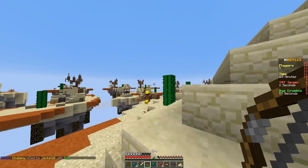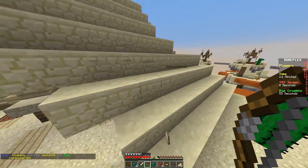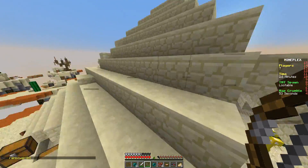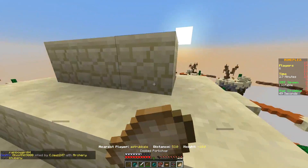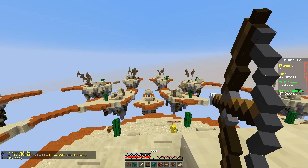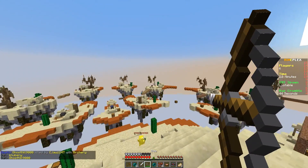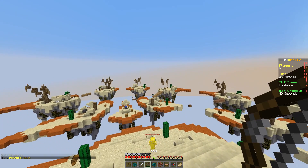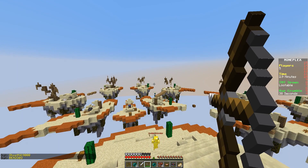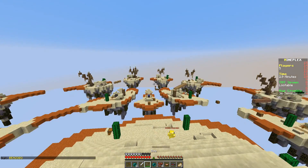We gotta kill this guy first — bam! That was just a regular bow shot. So we're gonna eat a piece of pork, then charge it all the way up, press 9 because that's where our food is, and look at that — I just instinctively did that. But now we can just right-click and shoot all the way. Isn't that awesome?